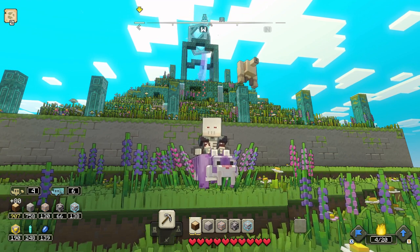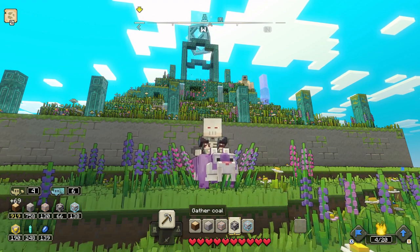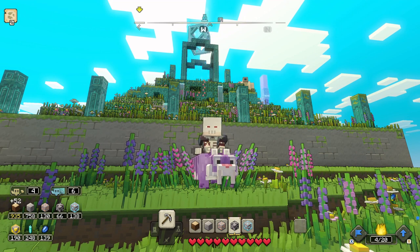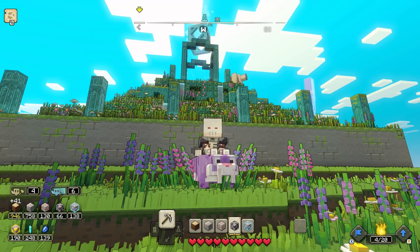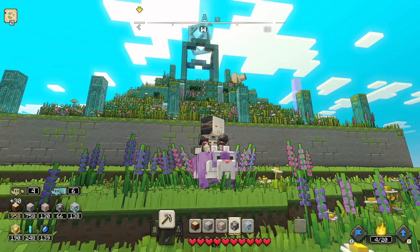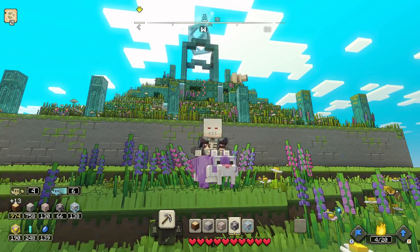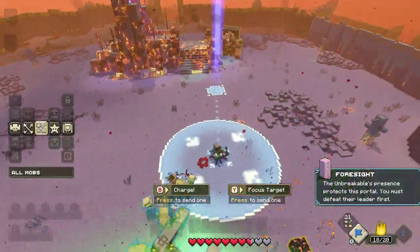The first thing you want to do is stock up on resources. I suggest getting coal for creepers, a legendary mob like Next to Foresight, and the First of Oak because it shoots very big arrows and is very useful. I also suggest getting the First of Stone, which does a lot of damage in general and is pretty nice for defeating the boss.